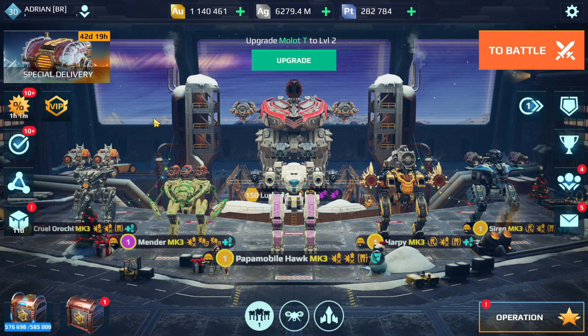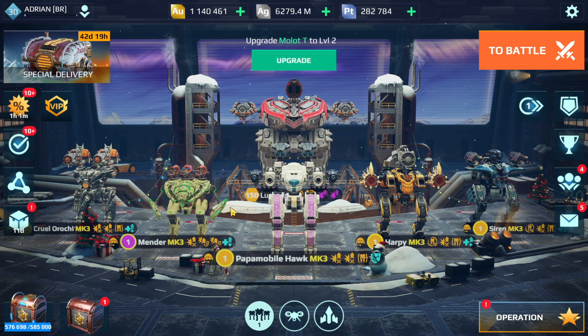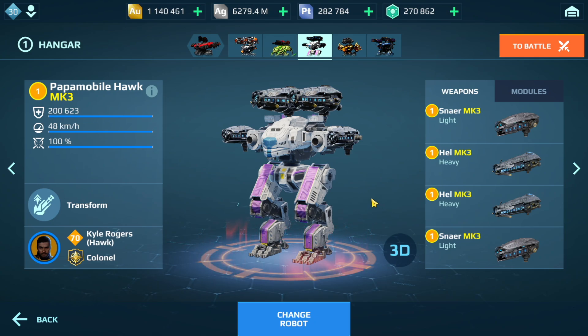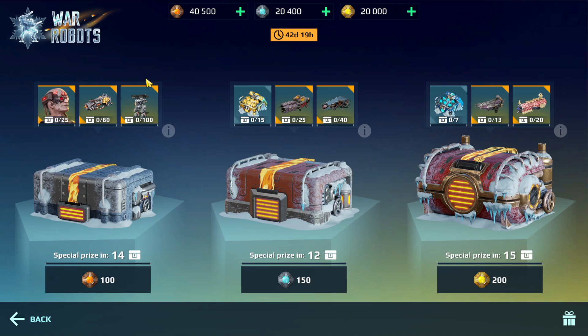Hey guys, welcome back to my channel. In today's video I'm going to be doing an epic special delivery crate opening. We actually have over 80,000 coins - kind of crazy. We're going to see what we get for each crate. I think that's going to be the biggest opening my channel has ever done. We'll also have some gameplay of the Hawk with the Hell and Snare, doing some duck hunting with this build. Before I get started, if you guys missed my live stream giveaway for the Harpian Siren, definitely check it out - you have a chance to win one of those robots. I'm giving away 100 of each and I'll leave a link to that live stream in the video description, and there should be a pinned comment in the top right corner of your screen as well.